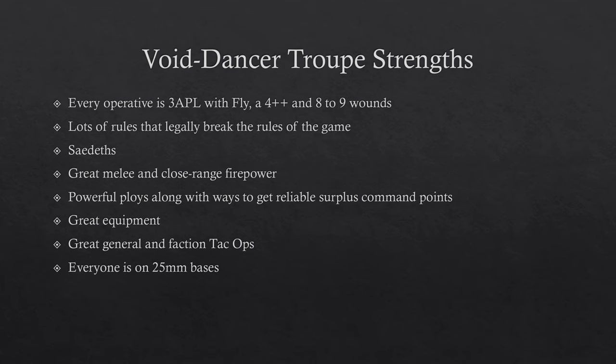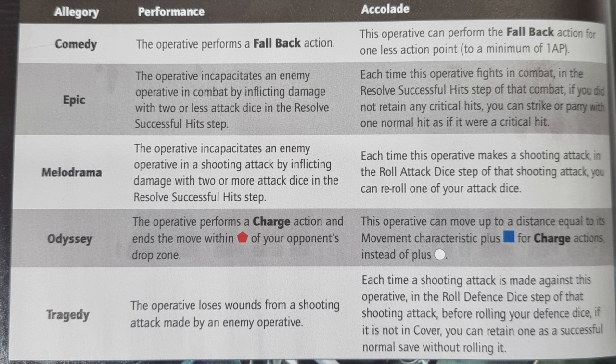They have lots of rules that legally break the rules of the game. Fly means they literally ignore all terrain rules — if someone's 9 inches away they are 9 inches away unless you can't place them there. Very powerful. Then there are Sayadiths, which are like their chapter tactics.